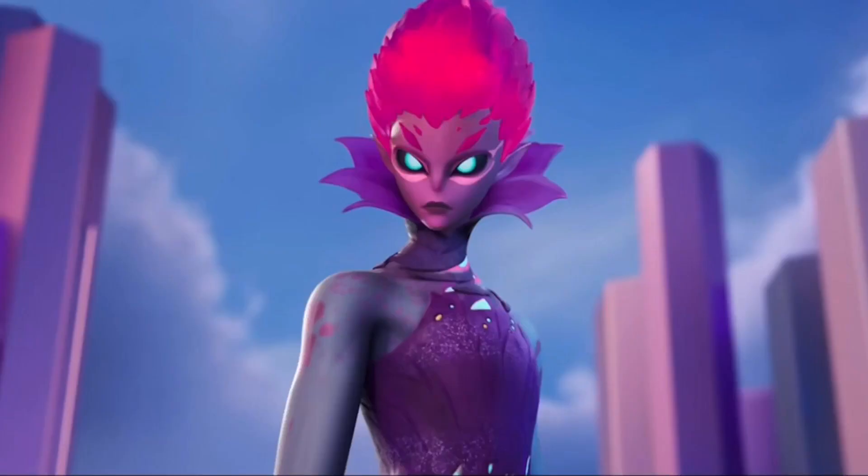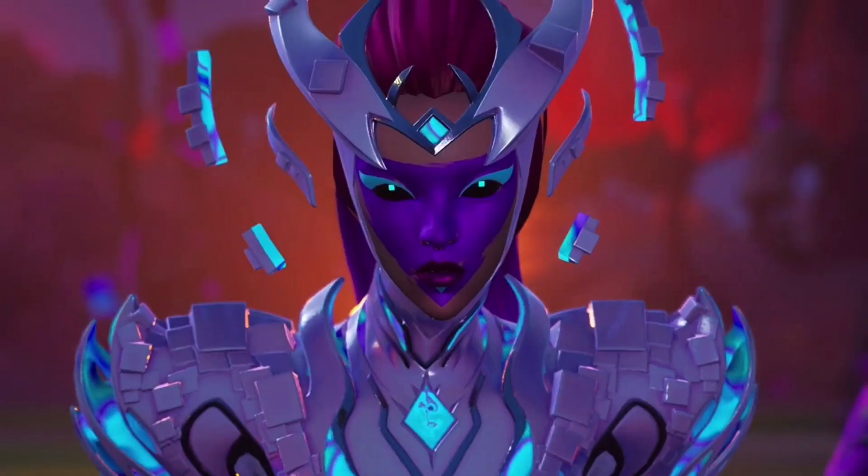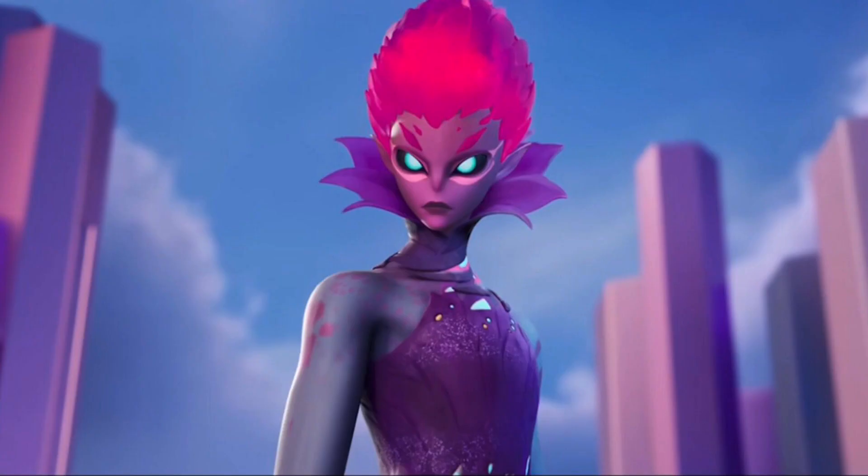Epic Games are obviously planning something with the red cube, but who would this cube belong to? I personally think this cube will belong to the Herald, because in the mothership there was no cube belonging to the cube queen that was red. Maybe the Herald used to work for the cube queen, aka the Last Reality, and she was so good she was given her own cube — or maybe it was a gift from the cube queen, or maybe the Herald stole it.